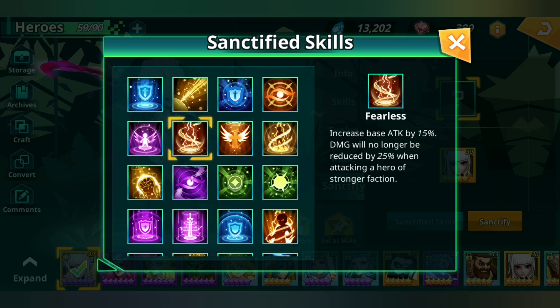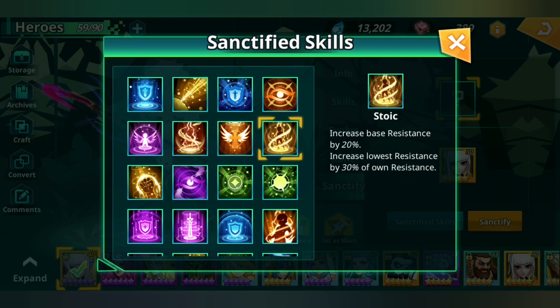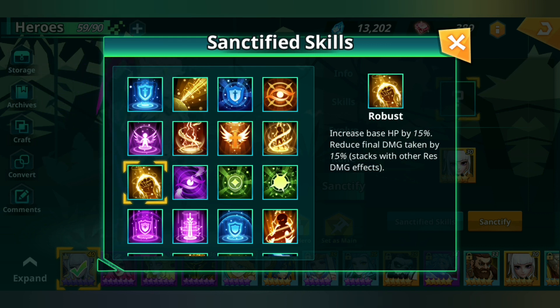Increase base defense by 15% — reduce damage taken by 50% when a single attack would deal more than 50% of own HP. Pretty good, but this effect may only trigger once per battle — so not that great. Increase base resistance by 20% — increases lowest resistance by 30% of own resistance. Not entirely sure what that means. Increase base HP by 15% — reduce final damage taken by 15%. This is super good, legit really really good — anything that affects final damage is very impactful.